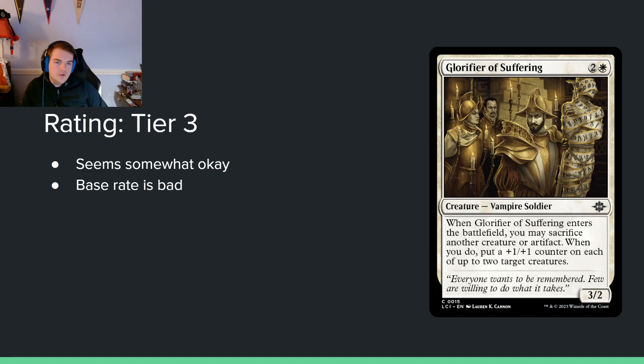Glorifier of Suffering — 2 and white for a 3/2. When it enters the battlefield, you may sacrifice another creature, enchantment, or artifact; when you do, put a +1/+1 counter on each of up to two target creatures. It can target itself, which I really like. There's a sacrifice theme in black-white. The key is that you can sacrifice artifacts, and there are many ways to make artifact tokens; having artifacts in your graveyard isn't even bad since you can craft them later. If you can enable this, it's a three-mana 4/3 that also makes another creature bigger. It actually has a chance.